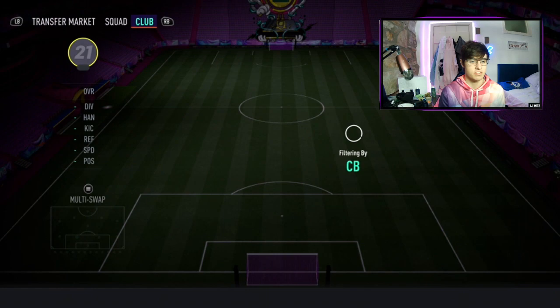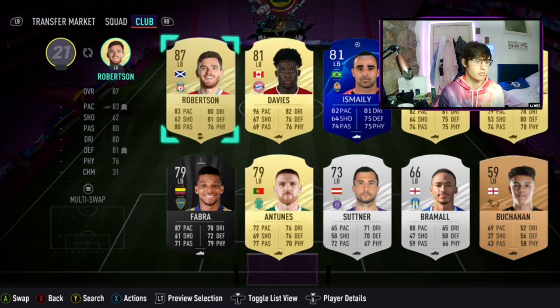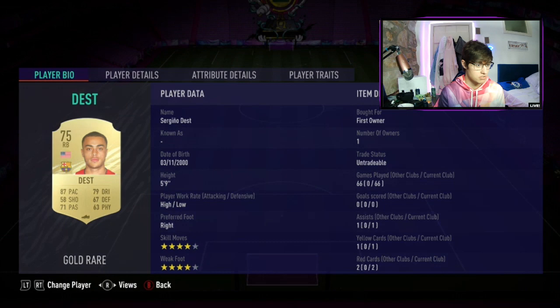Our two centre-back choices are Ramos and Lenglet. Moving on to the full-back positions, we have Robertson from Liverpool at left back and Dest at right back — very quick, very good, and he's untradeable as well.